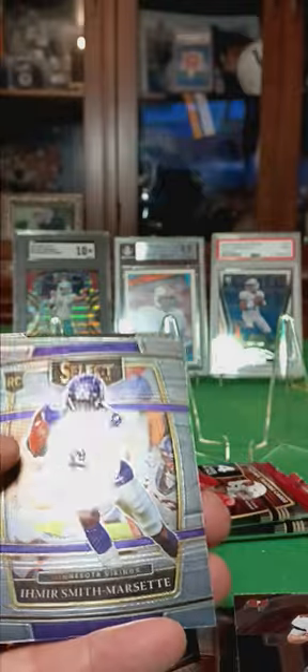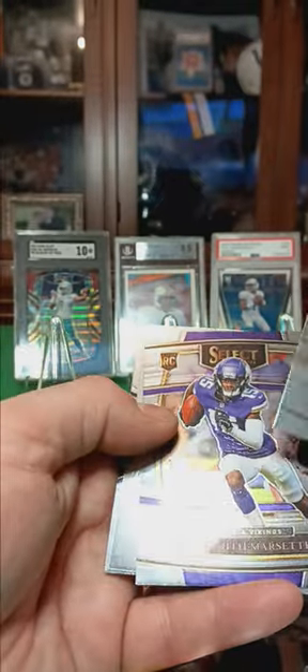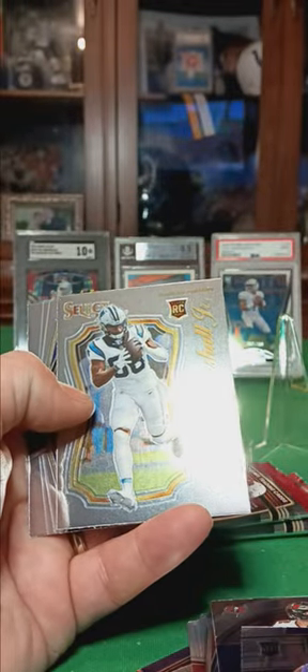Winston. Marcerette rookie. Terrence Marshall Jr. Select. And Barkley.